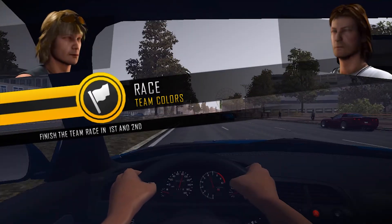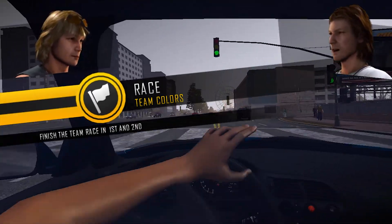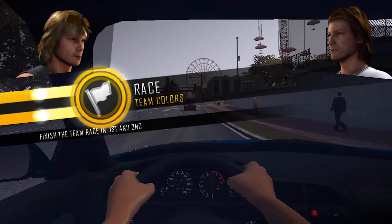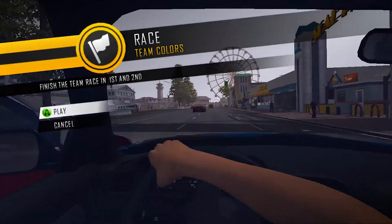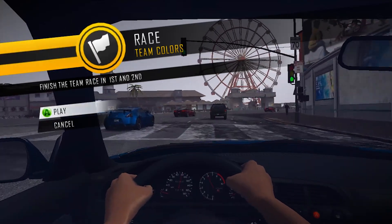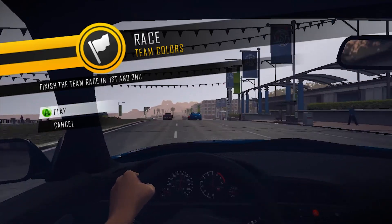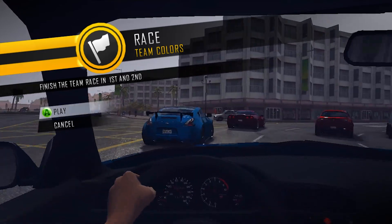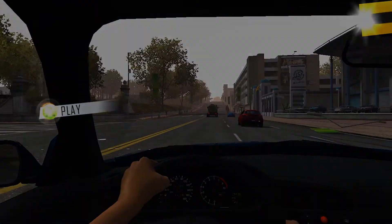Car one to car two — you okay, Macy? I'm fine, Dad. All we gotta do is place first and second. Jules looks pumped and ready to rumble. How's Duke? Raring to go. Good luck — we're a team, we make our own luck. So we need to finish in first or second place. I think I am Jules and Duke is behind me.